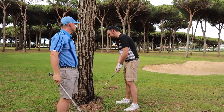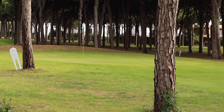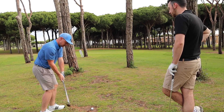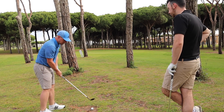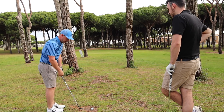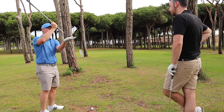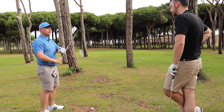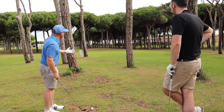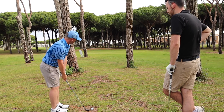Bare lie through the trees to a short-sided green - what do you do? I'd probably try to close the face a little bit, leading edge, try to take ball first and nip it. The problem if you try to use the bounce is the leading edge raises up, the bounce hits the clay - just clean edge it, same as ball first. You probably can't land it on the green either - you've got to land it short. If you catch it right it should spin a little bit as well.